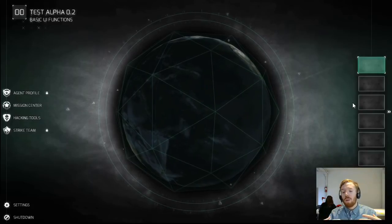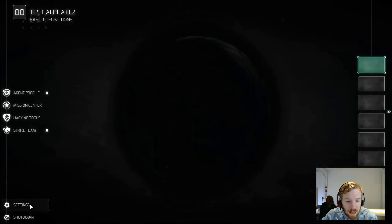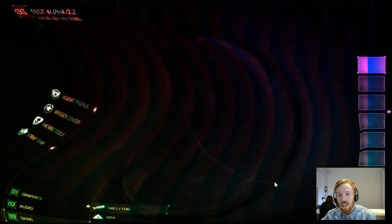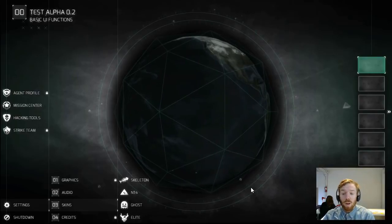That's why we're going to be doing all these alphas, exploring various things, and working with your feedback to figure out how we can best deliver that experience. Here I'll show you around quickly — if you go into settings you can see our various skins. This is the skeleton skin here, and then the 1904 skin.